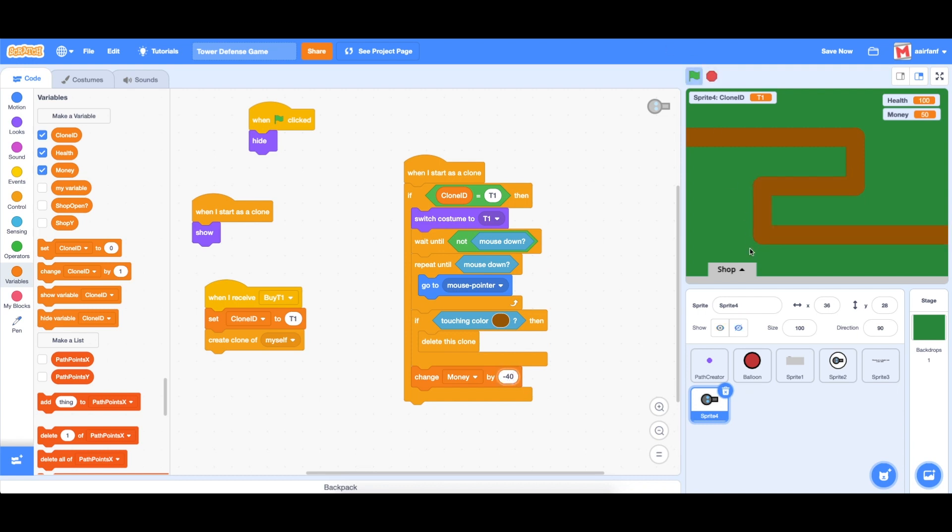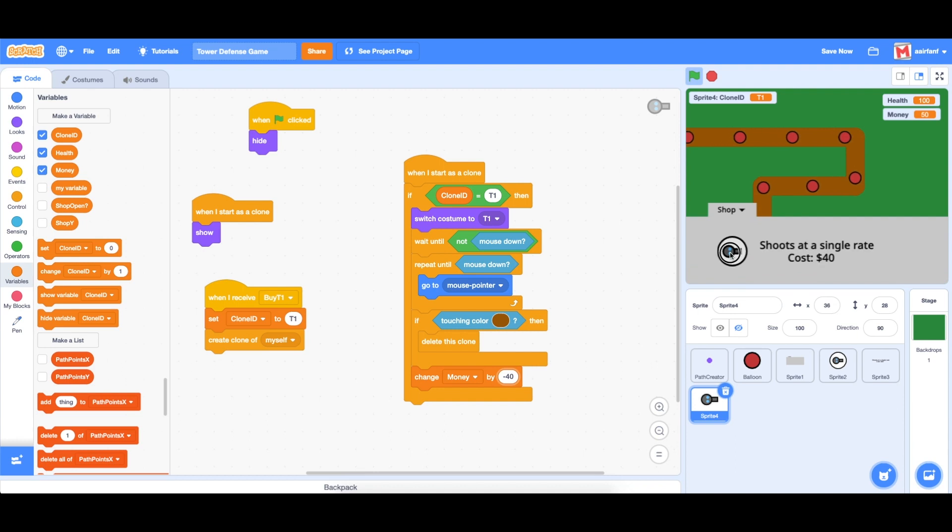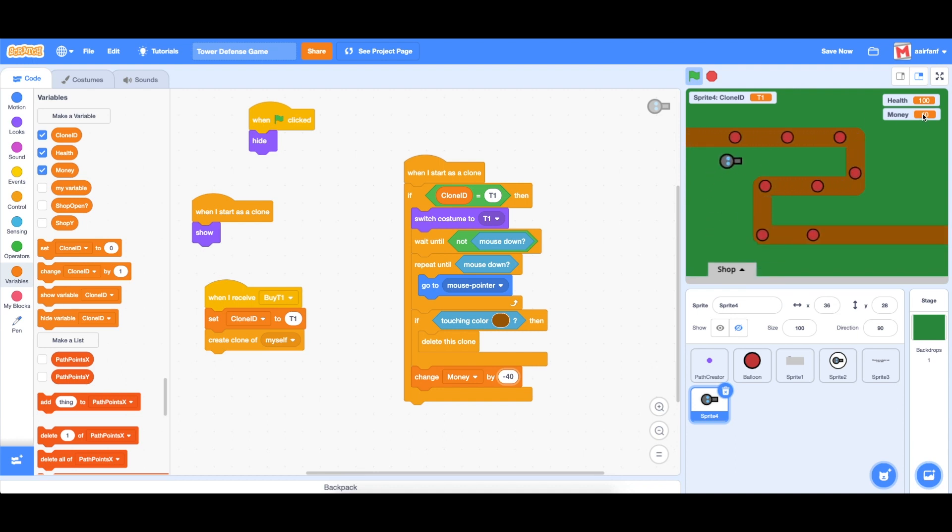As you can see, if we start and choose it and put it on the path it'll delete and won't subtract your money. However if we do place it somewhere valid, it will reduce your money by 40.